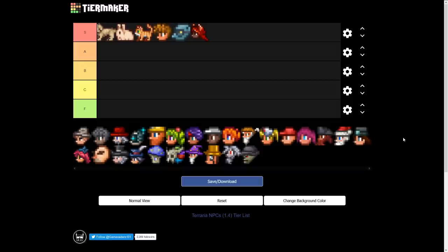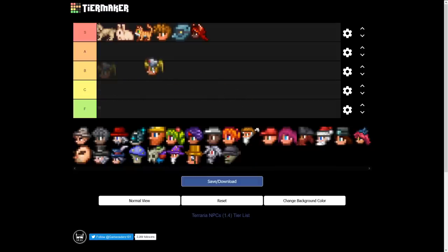Looking at the rest of the list for S tier — there can be debate with the Merchant, the Angler, and a couple others. The Nurse: you might think she's S tier, but in 1.4 they made her more expensive. In Master Mode especially, those prices are killer. When you're at around 400 health and you try to heal, she's charging you gold. I'll put her at a high B tier.